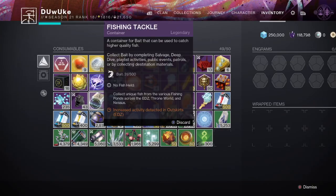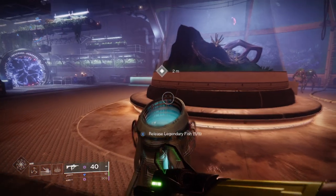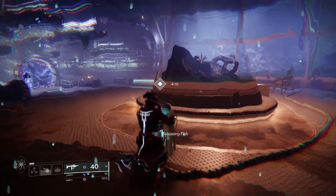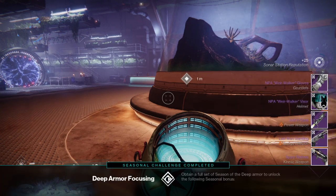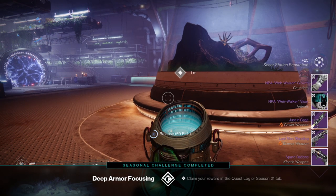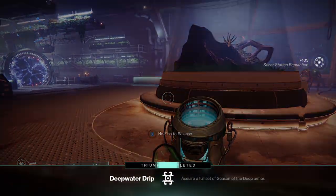You can hold a maximum of 500 bait and 500 fish in your tackle box. You can turn in your fish in the helm to get actual rewards as well. You'll get glimmer for your green and blue fish, but legendary fish will give legendary materials, weapons, and armor, and even have a chance for exotics, while exotic fish will give exotic armor, but are much more rare. Do also note that you will get seasonal rep from turning in these fish.